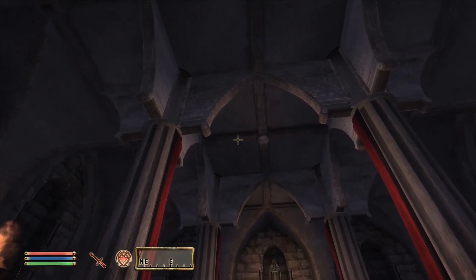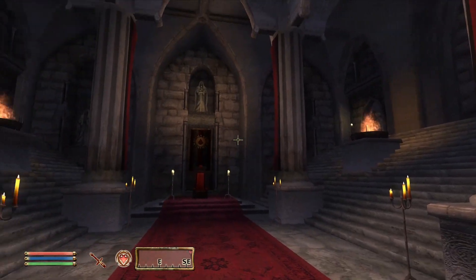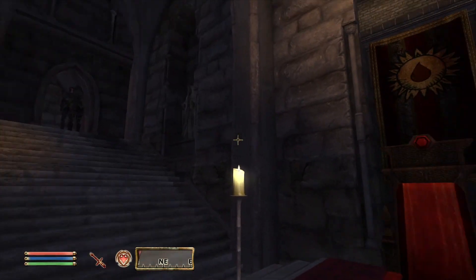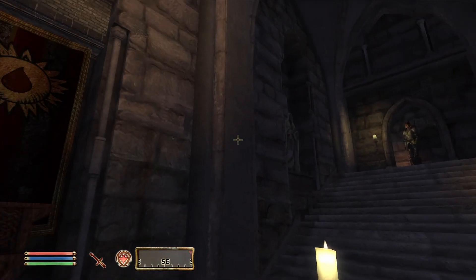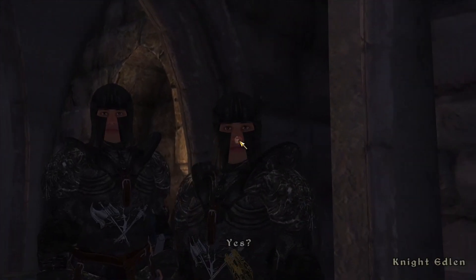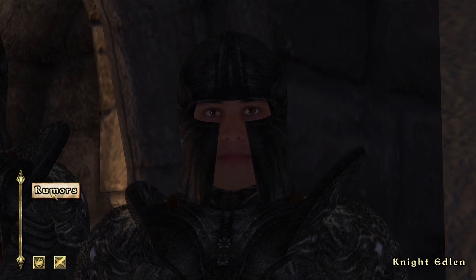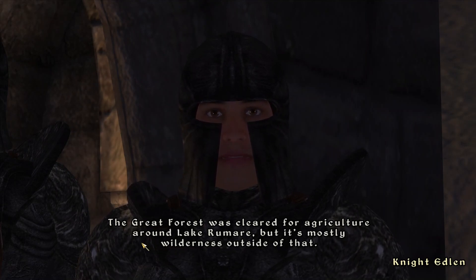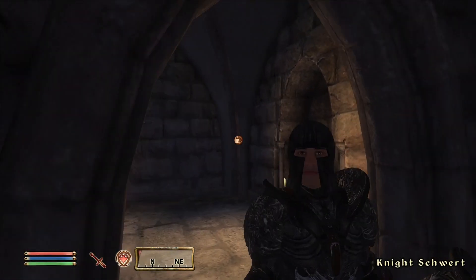Castle Rock. Very vampiric, I guess. There are some people over there. Looks like we can sit in the throne but it might be illegal. Knight Eldon. Knight Schwert. It looks like he's not added lines of dialogue to these guys. He has given them custom armour though. That's quite interesting looking.